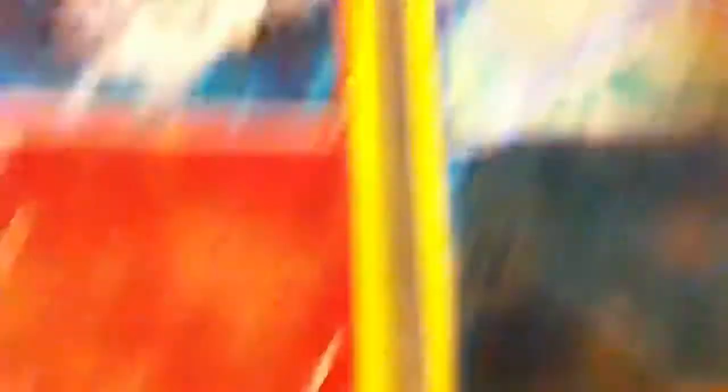These are from Next Destinies: two Rare Simisage, Arcanine, Rare Reshiram, three Lapras, two Panpour, a Frillish, Raichu, Luxio, two Rare Simipour, a Rare Beartic, Minccino, Jigglypuff, Experience Share, and three Prism Energies.